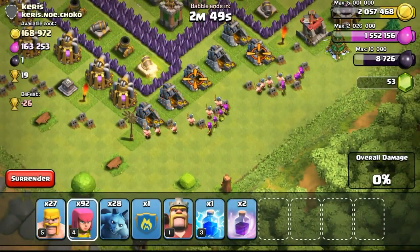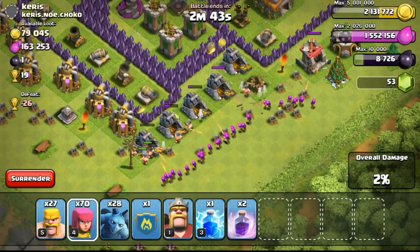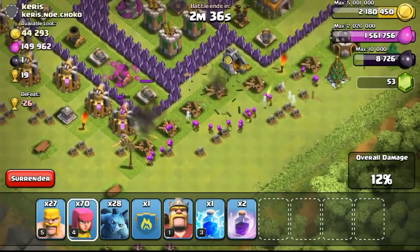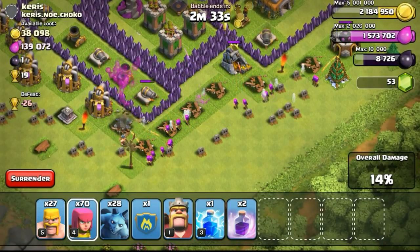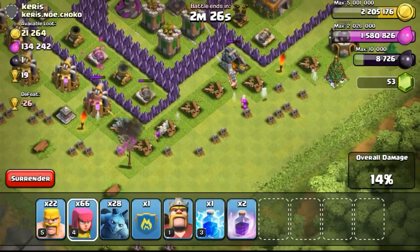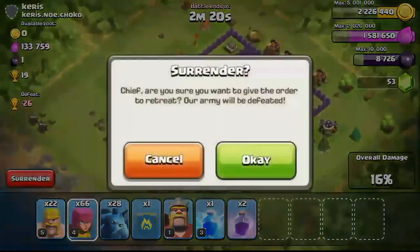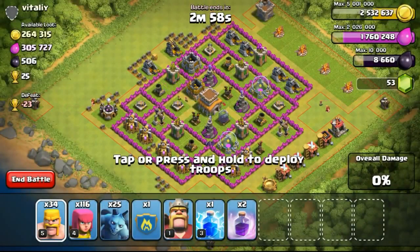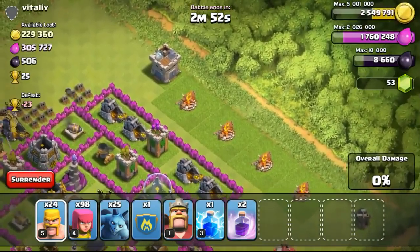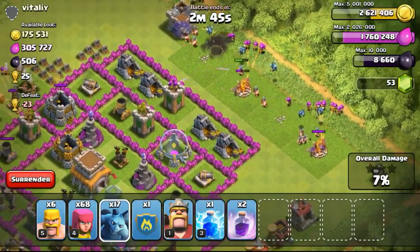I found this base with 170,000 gold and decided to just take out the gold mines, spending a few troops and not going to spam all of them out, especially when the townhall is quite well protected. I suspected there are some Teslas over there, so I didn't want to waste my troops. Some of you might be thinking why not just take the townhall - but using all my troops for just 170,000 gold doesn't make sense. I'd rather snipe townhalls to get trophies back while also searching for bases to raid.